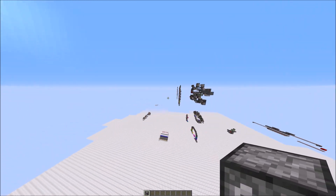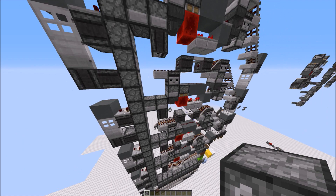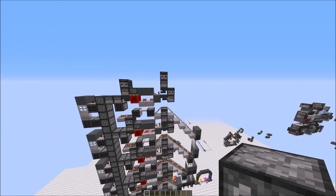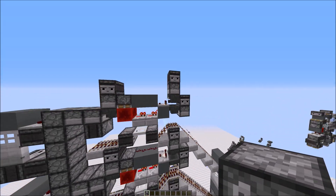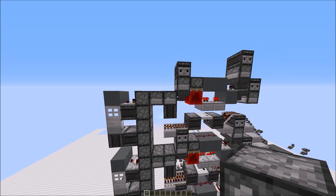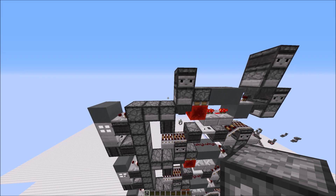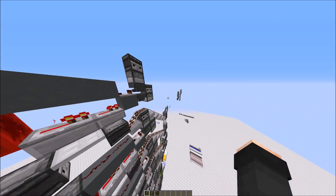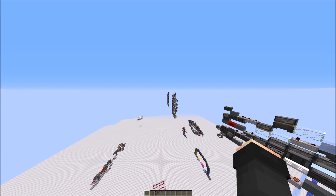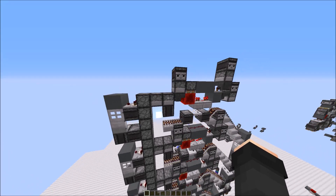So I decided to build a machine that was storing items only in droppers. This here on top is pretty much the same sorter as on the older design. I send the items away in a dropper line, but here the items are just put into a single dropper — I just wanted to create a minimal design for this. Like here, you could for example just make this with one double chest.